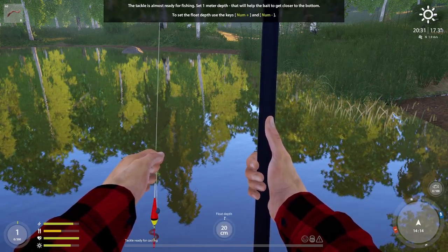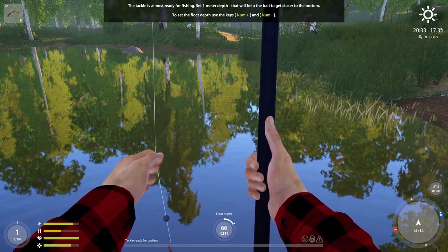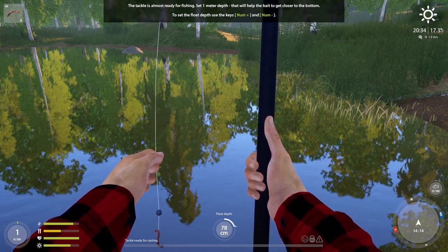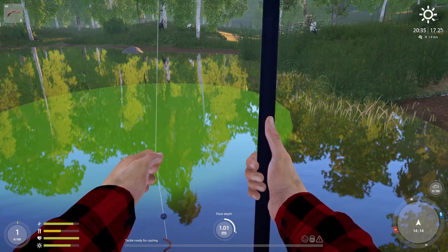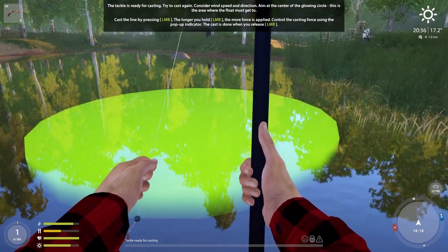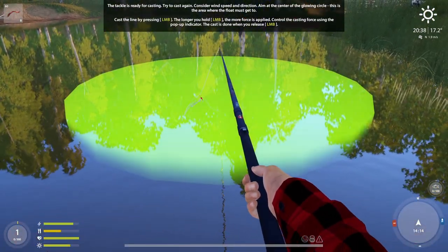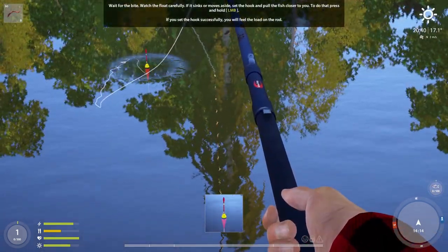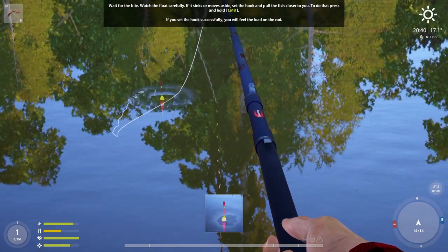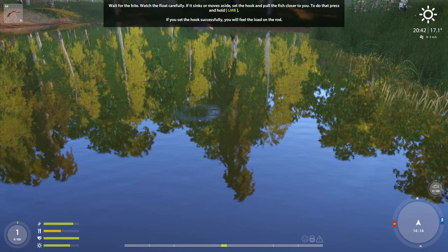It wants you to set the depth to one meter. For those in America, 100 centimeters equals one meter. You move that with plus or minus, and once you have it set to one, it wants you to cast into that green circle. You cast out and watch the bobber — you can press Z as in Zulu to zoom in, and we're already getting a nibble. When it goes all the way down like that, you press the left mouse button to pick it up.